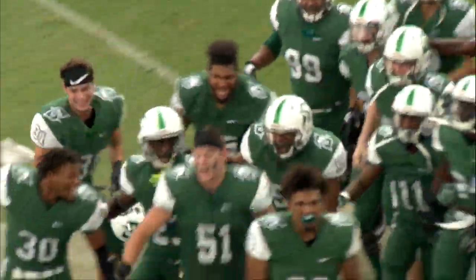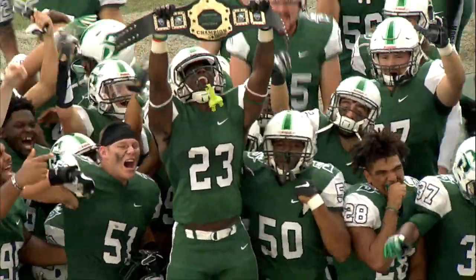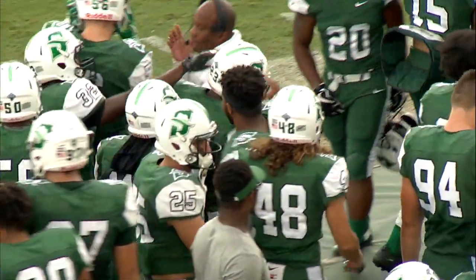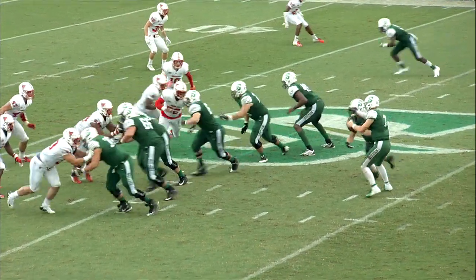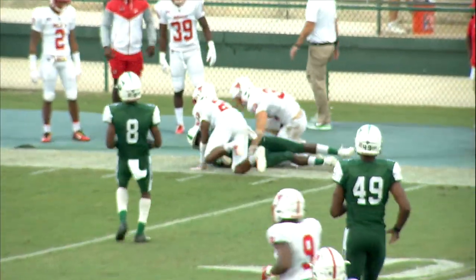Looked like it was a cover 2 shell by Stetson defensively, but they shifted over to more of a cover 3, as Gant gets himself the championship belt on the sideline. Stetson with the opportunity to break this game open. Three down lineman for Marist, Barrett showing blitz. It's a rollout for McGovern, throws to the sideline — he's got Jordan for the first down across the 35.